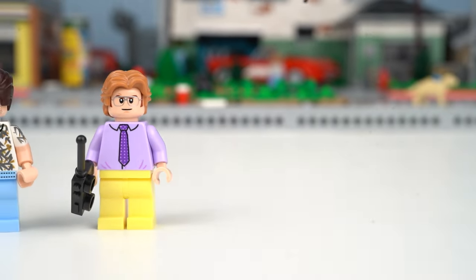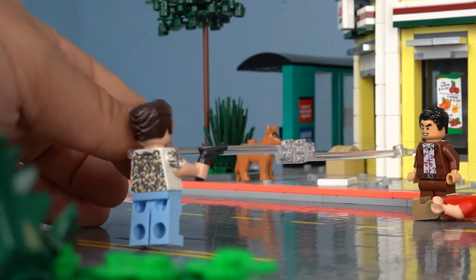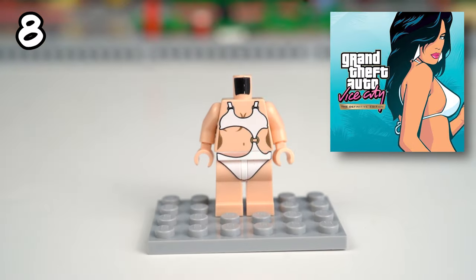Now it's time to build the two main antagonists: Ricardo Diaz and Sonny Forelli. Tommy, it's time to take them down. And last but not least, I put together the iconic gear from the game's loading screen.